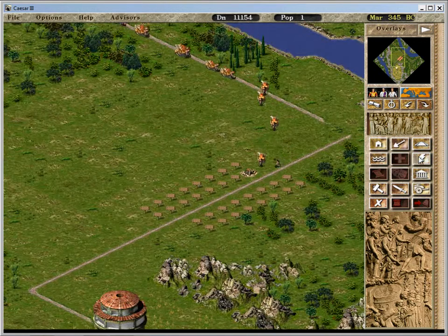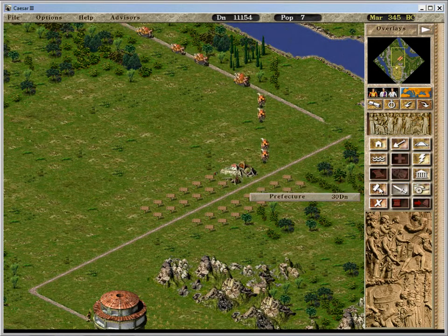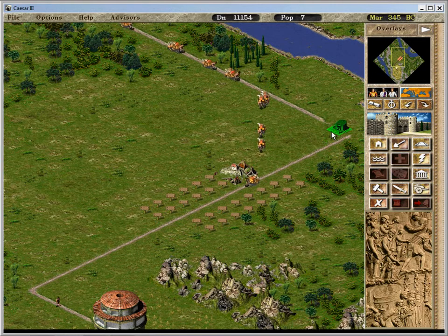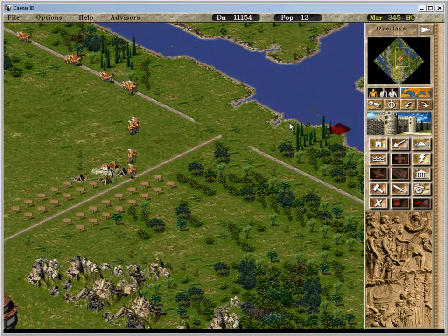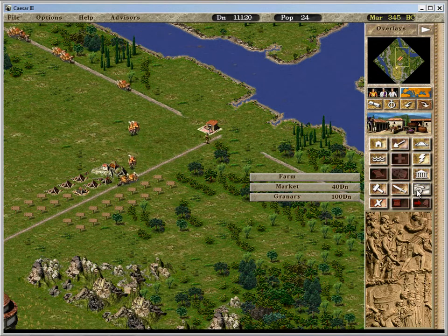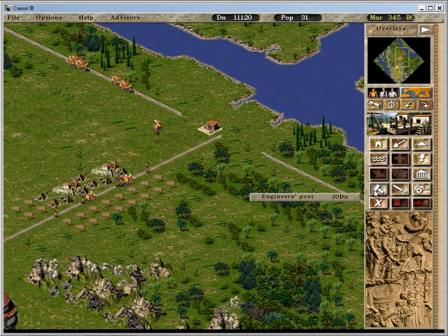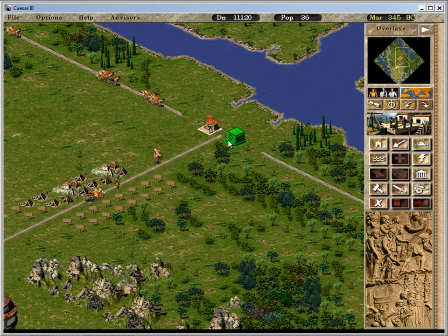Done that. Now I need — not temples, not senates — I need a prefecture. Put it there. And an engineer's post right there.